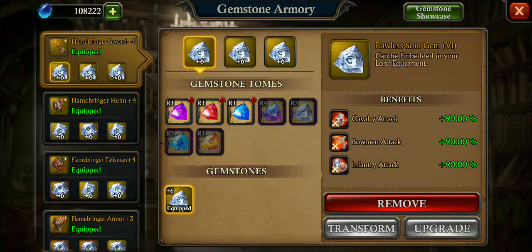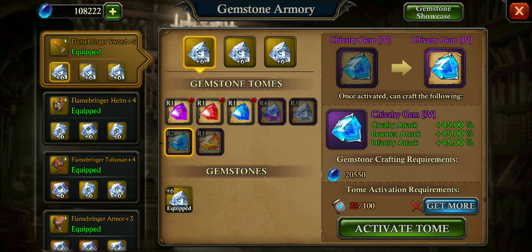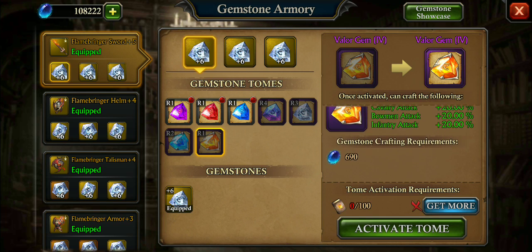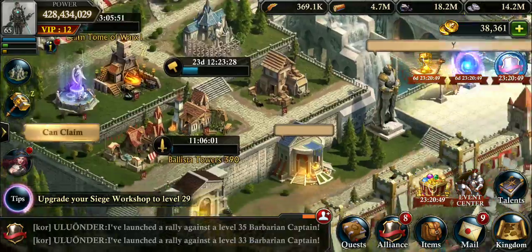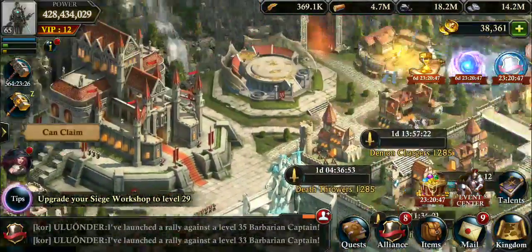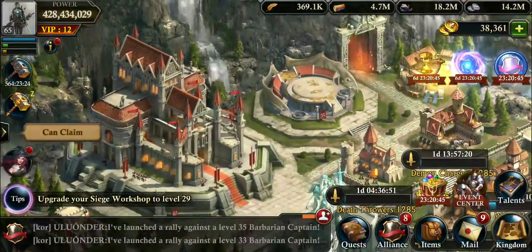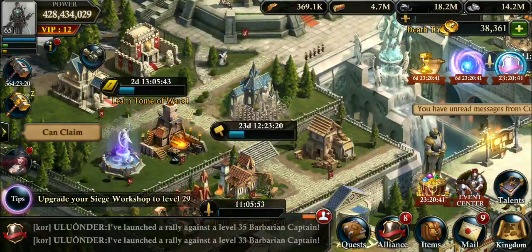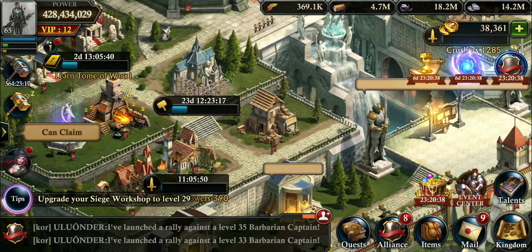Same thing with your gems. Even your shivalry gems and your valor gems are going to need tomes. Now most of you probably already have your valor or shivalry gemstones, and you'll probably be able to get the tomes a lot easier. But the fact is, you need tomes. So basically, everything is going to need a tome.